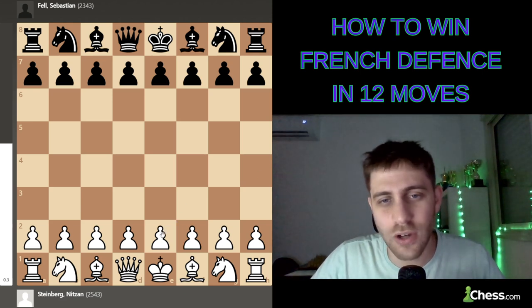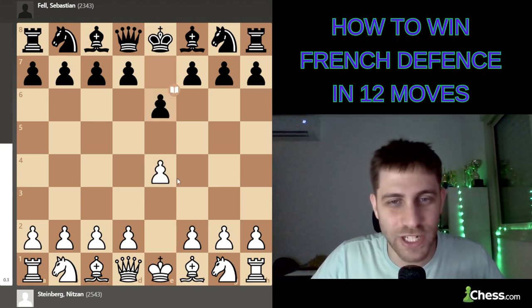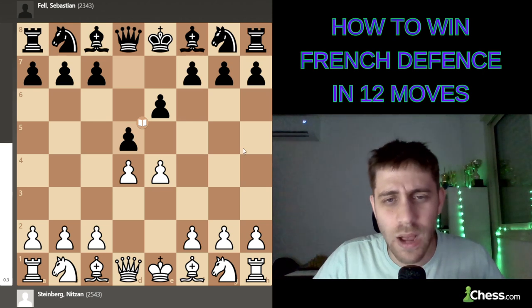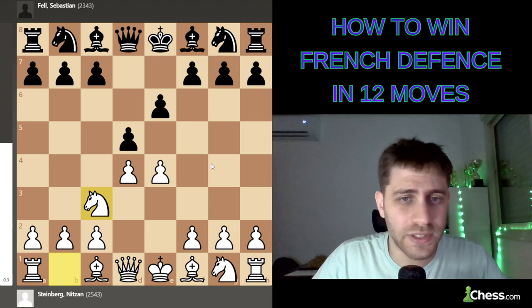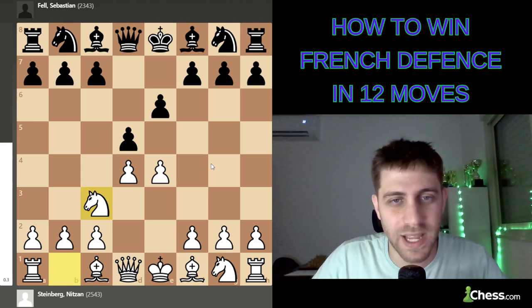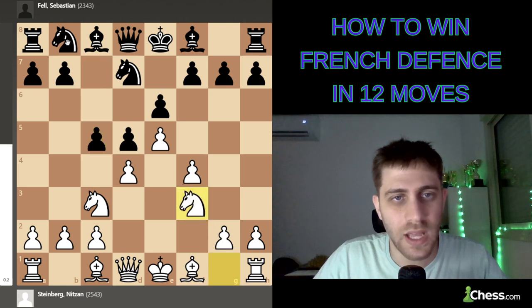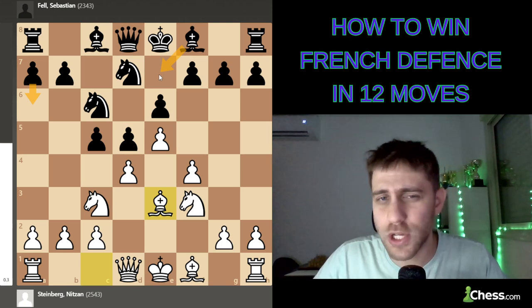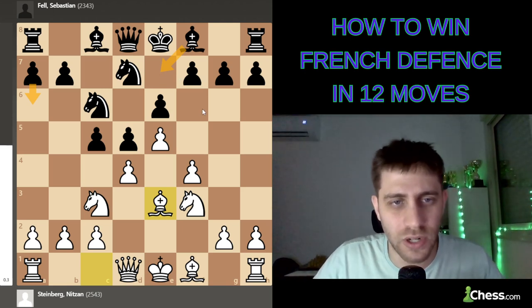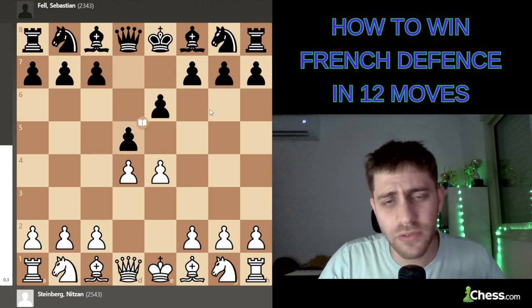I played e4, e6 — this is the French Defense. I played d4, d5, and now you have several options. One is to play knight to c3, where there is so much theory. I'll show some variations: knight f6, e5, knight fd7, f4, c5, knight f3, knight c6, bishop e3 — and now black has options like a6, bishop e7. So much theory here, very important to learn and analyze.